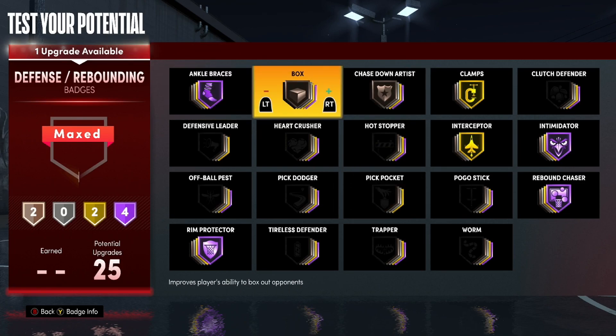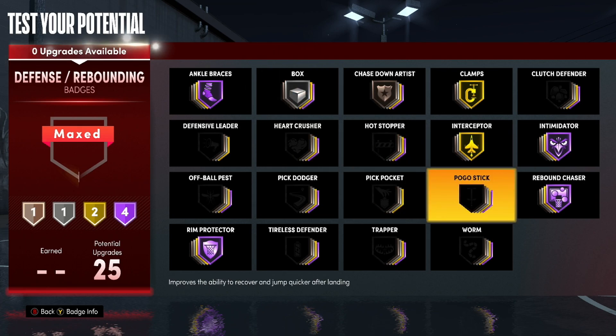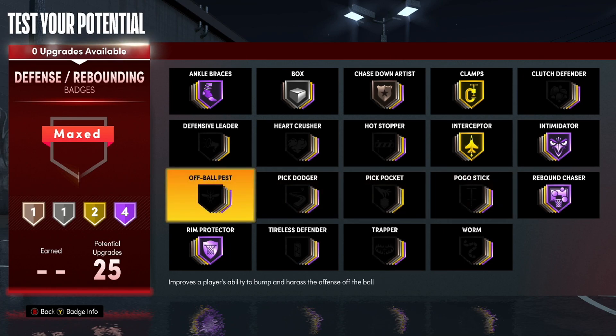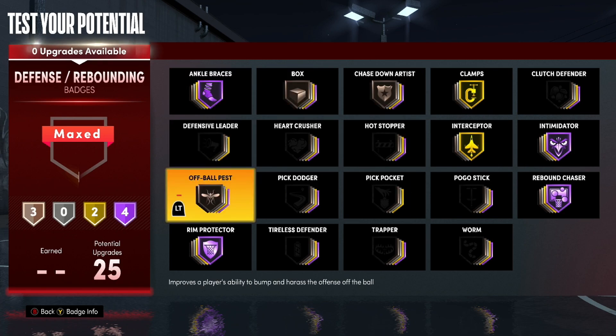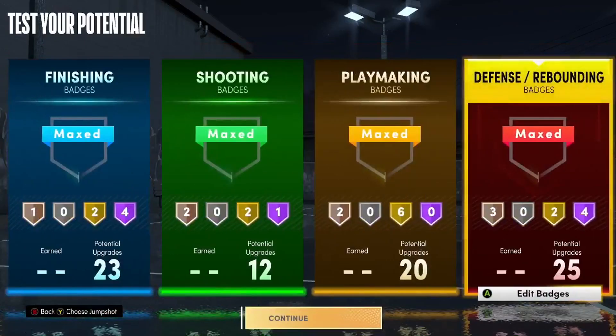I used to use Pogo Stick a lot in 2K20 but they nerfed it so bad it doesn't make a difference anymore. Or you can use something just to bump people so they don't force lobs on you all day — even bronze helps a little bit. But yeah, 80-badge small forward build — Mid-Range Maestro. Like the video. Until next time, I'm out.